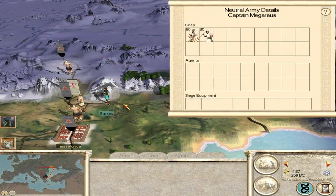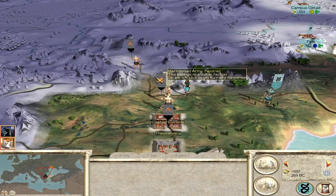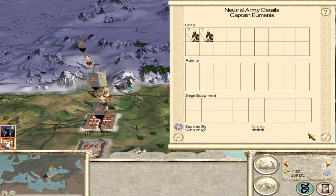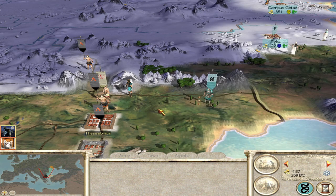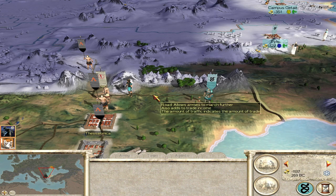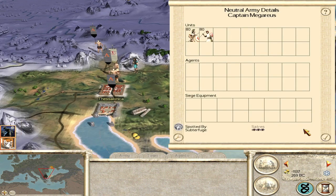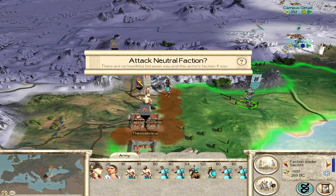What are the Greeks doing? They just stood there. Are they allied? I'm thinking if I attack this army here and bring this army in, I could walk into Thessalonica. No, they're not allied - good, because if they were that would put me at war with the Greeks. Let's go for it - war with Macedon.